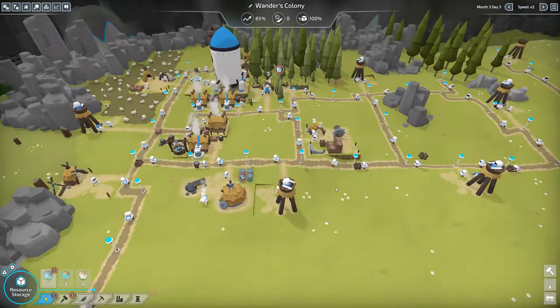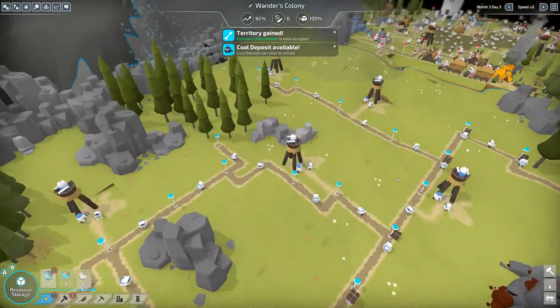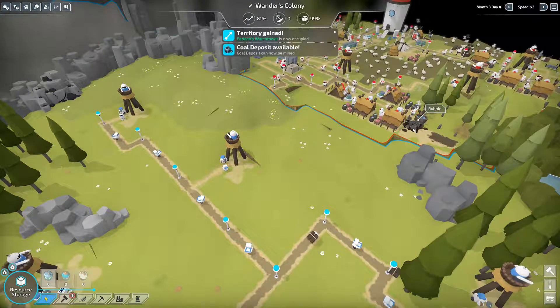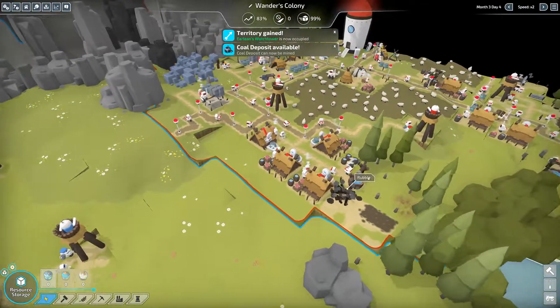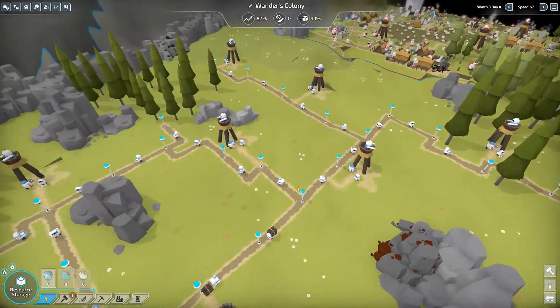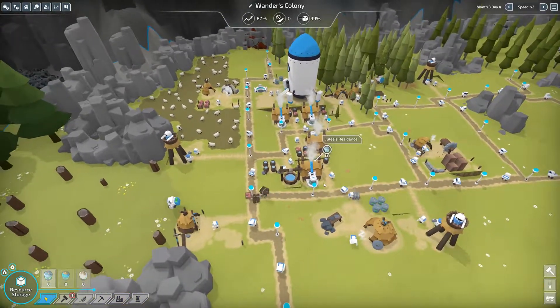We went pretty aggressive there. That tower is gone - we expanded our border and it just burned down! Nice. We can see their spaceship - we're going after it! They have a lot of buildings though. Maybe I should concentrate on making our settlement a little better.